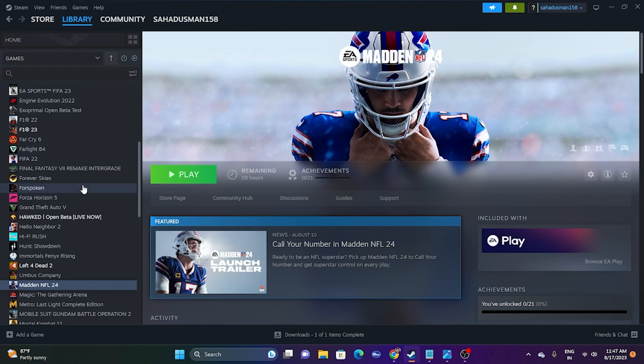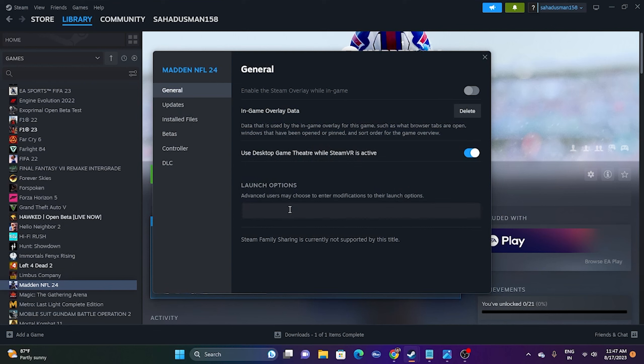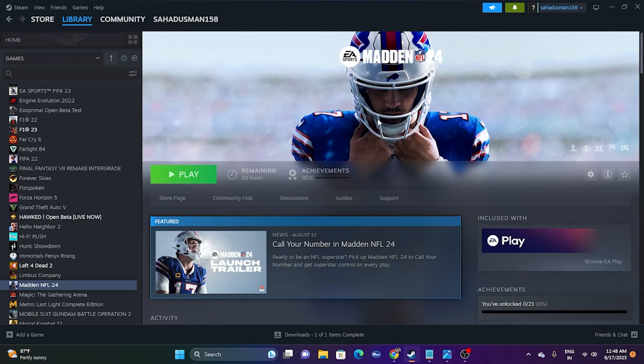Another fix is to use launch options. Right-click the game in Steam, go to Properties, and find the Launch Options field. Try entering '-dx11' first and launch the game. If DX11 doesn't work, try changing it to '-dx12.' This worked for many users in games like Baldur's Gate 3, Overwatch 2, Sengoku Dynasty, Remnant 2, and Ratchet & Clank Rift Apart.